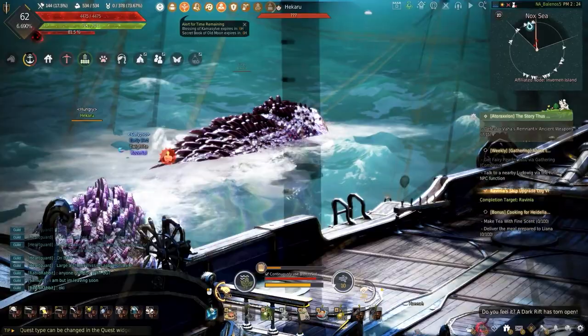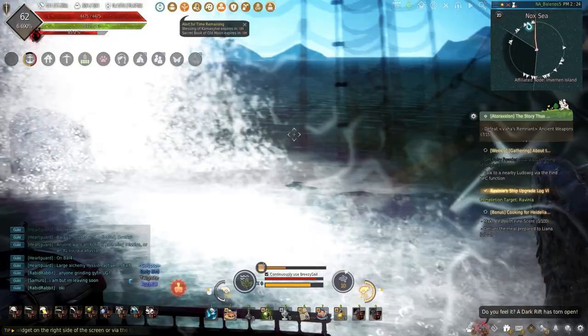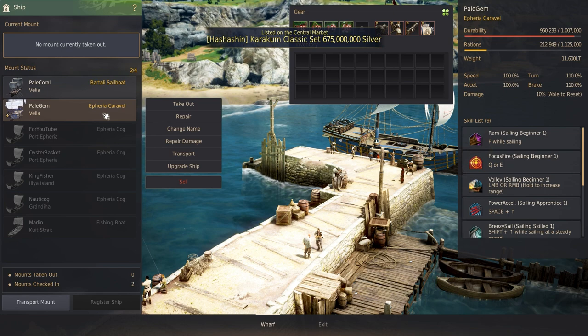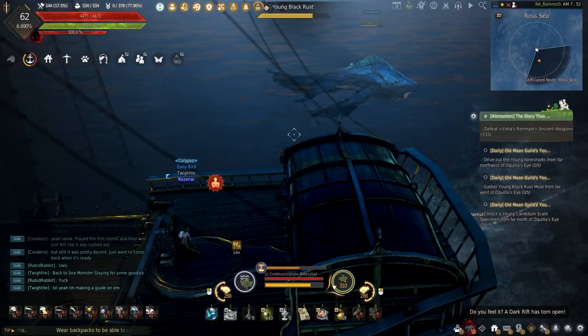Most of the sea monsters can be soloed, with the harder ones needing a friend to help out. Having two boats will kill the monsters quicker and earn more money, but most monsters can still be killed solo depending on the ship. To kill as quickly as possible, using a Euphoria frigate line will be the better option, but if you didn't make one, the Euphoria sailboat upgraded to the carrack with enhanced green grade ship parts can compete with the Euphoria frigates.